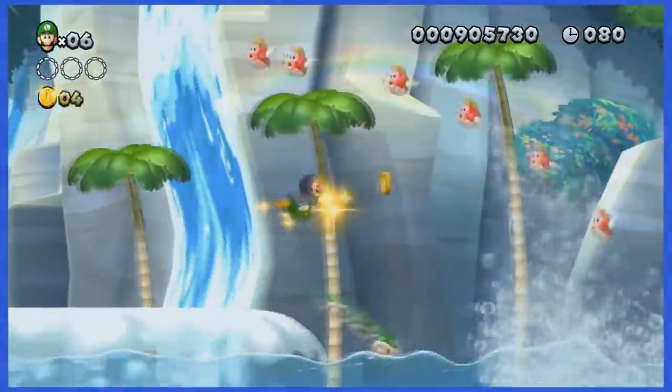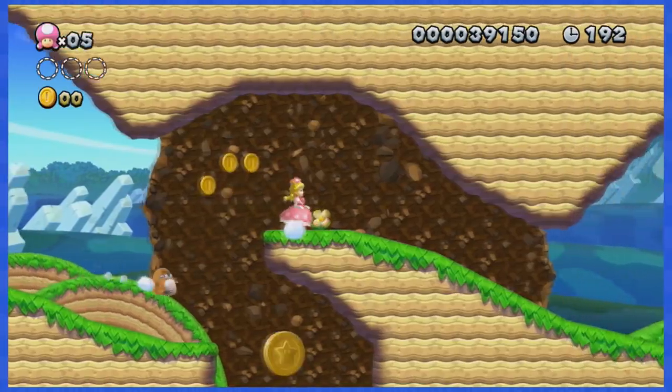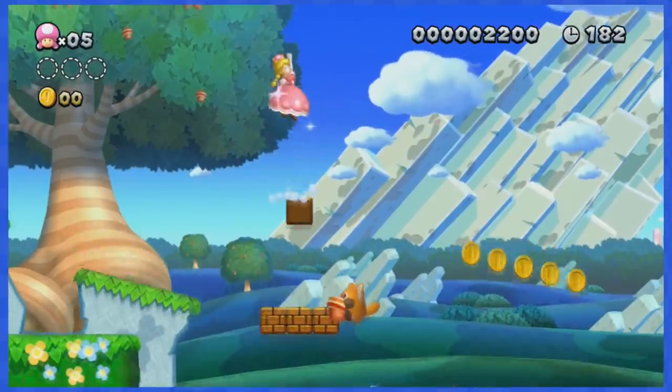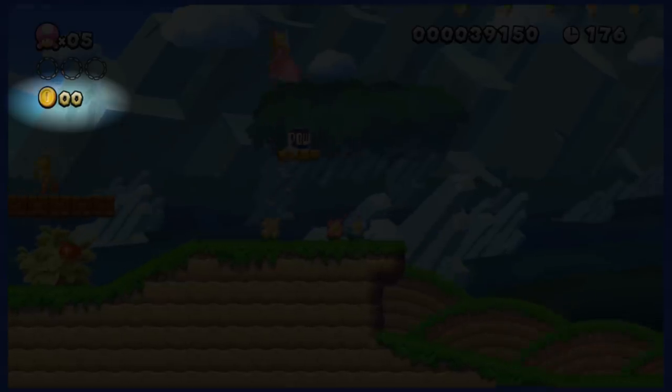What if we try to complete these levels without touching a single coin? The rules are simple. We're gonna be playing through New Super Luigi U, playing as the brand new character Peachette, while avoiding all of the coins. There's a coin counter on the top left and we are going to be trying to keep this lovely counter at zero.